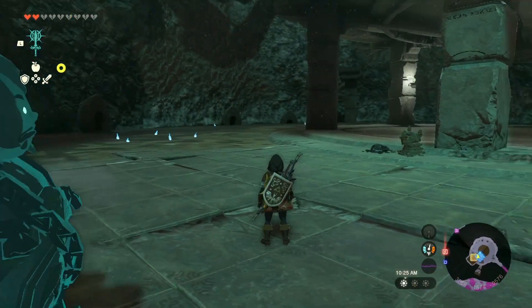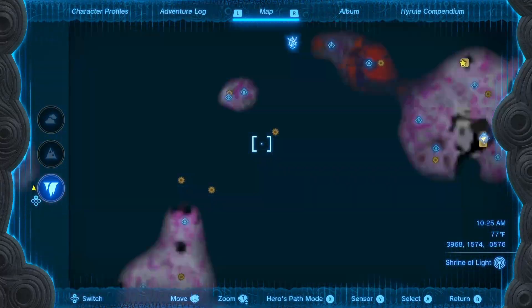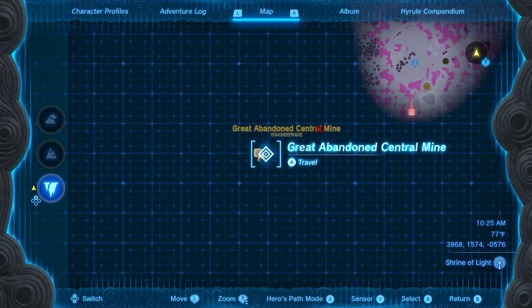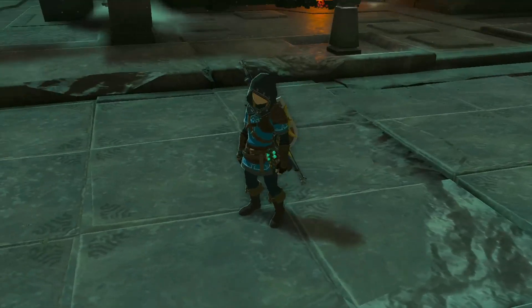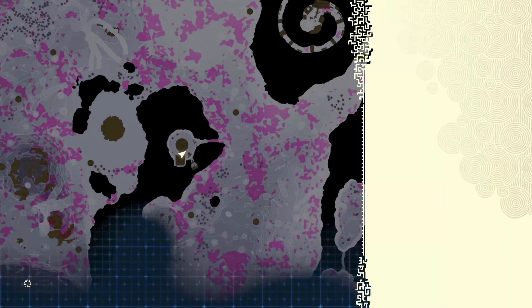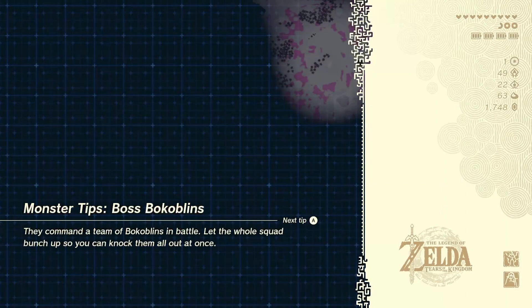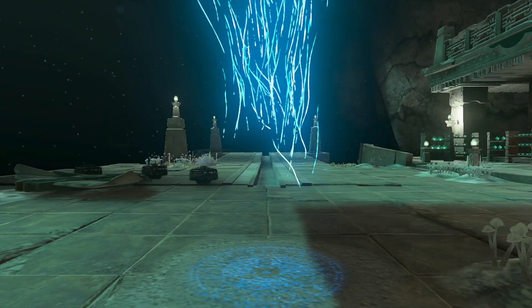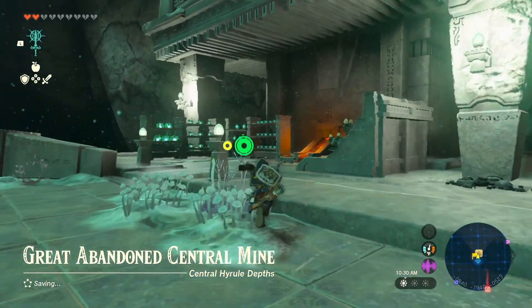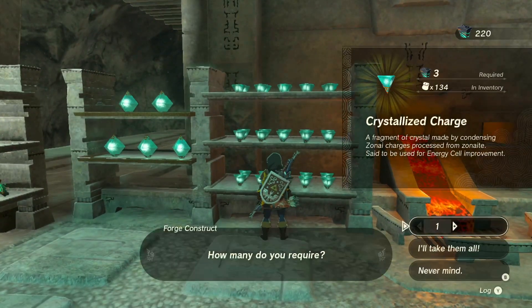From Abandoned Tarrey Mine I'm going to travel all the way down into the Great Abandoned Central Mine, which if you've made it there you have the fast travel for it, because it does have a fast travel point. That is our second forge construct that we will buy more crystallized charges from, because we want to clear out all that Zonite we just farmed. You get about roughly 150 Zonite give or take from the run if you run it properly — the enemies all drop Zonite, you get all the deposits.